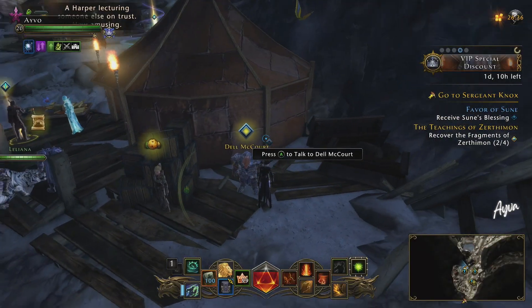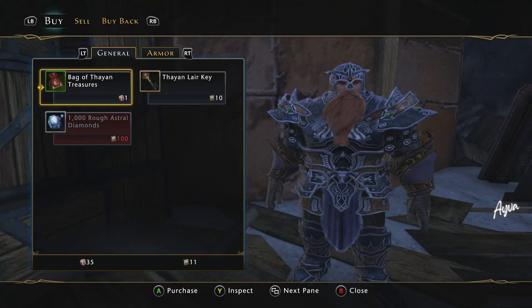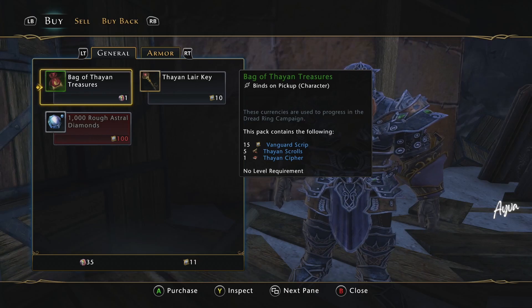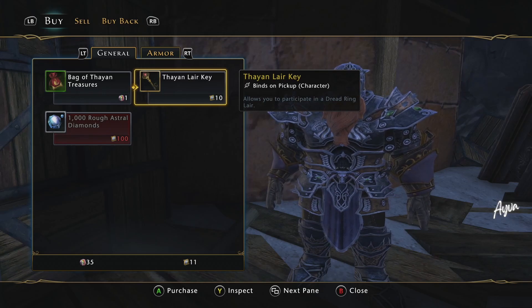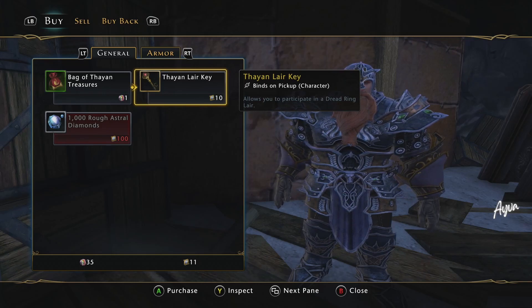The way you can utilize the double Dread Ring currency is right over here. He's hiding in the back — Del McCourt. Del McCourt will be able to give you these bags of treasures. The bags of treasures are going to give you vanguard scripts, thion scrolls, thion ciphers. Really what you're looking for is these vanguard scripts because these scripts are going to help you purchase a key. The thion layer key will allow you access to that Dread Spire in order to get a chance at the enchanting stone rank 5. The more keys you have, the more you can farm this out.